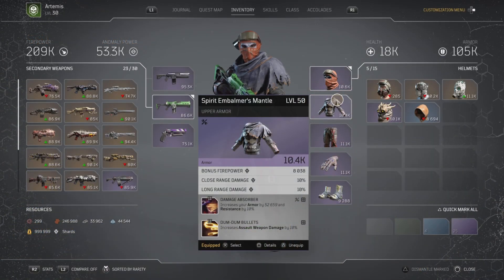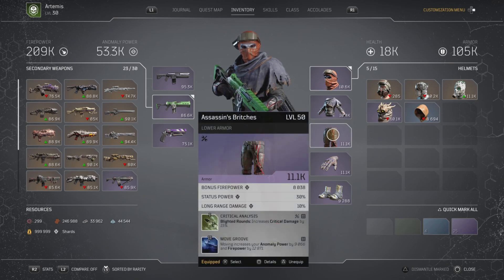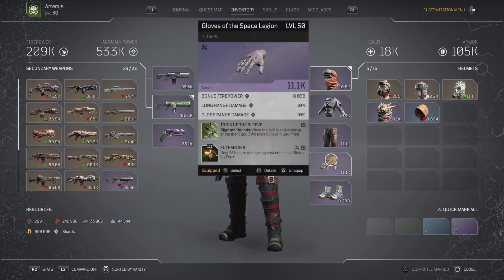For the chest piece we have Damage Absorber and Dum Dum Bullets. Damage Absorber doubles our armor and adds 10% extra resistance — key for survivability. For pants, we have Critical Analysis: Blighted Rounds increases critical damage by 15%, and Move Groove: moving increases anomaly power by 9,000 and firepower by 12,871 — both excellent, though Move Groove can be swapped out. For gloves we have Trick Up the Sleeve: Blighted Rounds active killing shots grant 30 extra bullets in the mag, and Euthanizer: deal 25% more damage against enemies affected by toxic — and they're always affected by toxic.